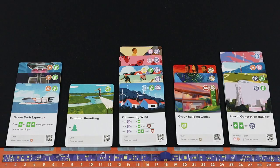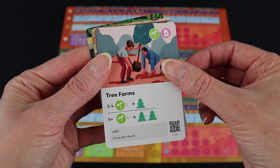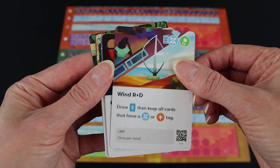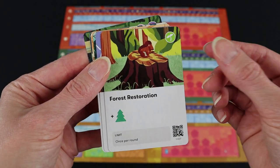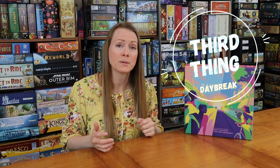Cards are so versatile, and you really want to use them for not only their text and their ability, but for their tags as well. You really start gaining momentum by splaying and stacking your cards and getting a really nice amount of generated potential for each of those five columns that players have in their player area for their world power.